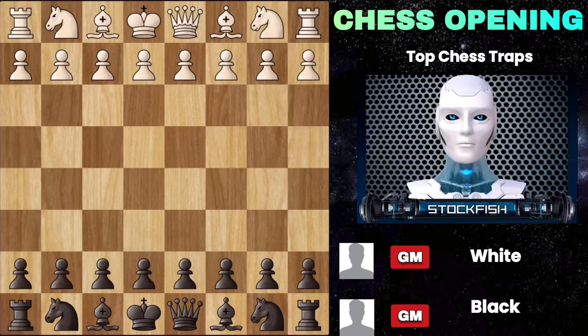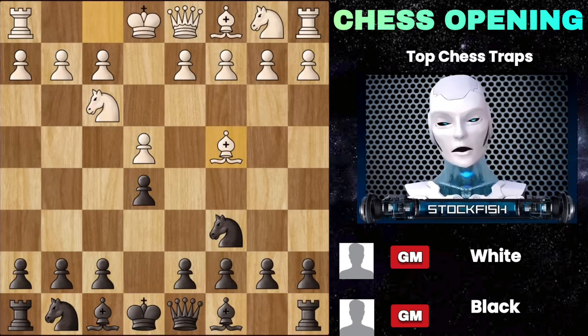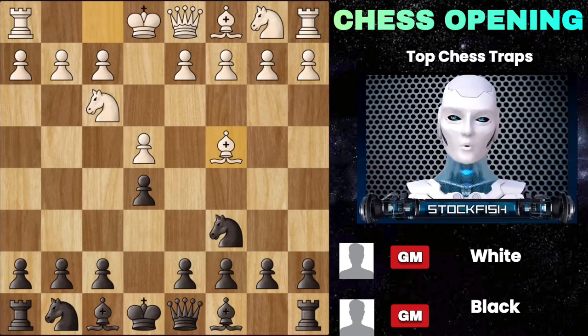We'll look at some amazing opening tricks for black when we start with e4, e5, knight f3, knight c6, and then bishop c4. This is the Italian game, probably the most common opening setup you will ever see. After this, we play bishop c5 and now white has a couple of options.